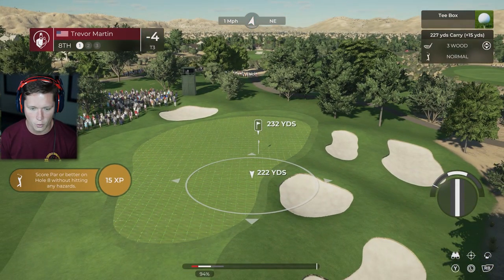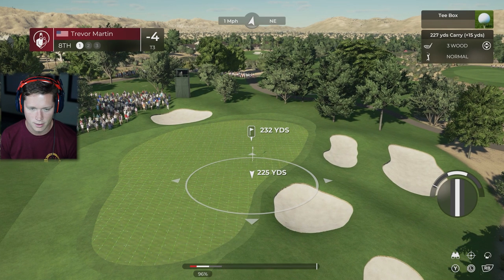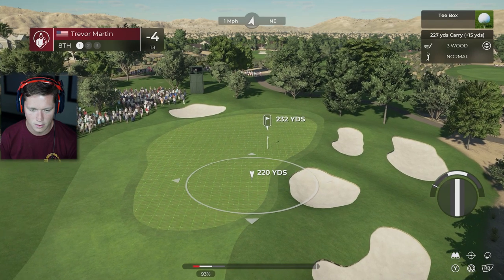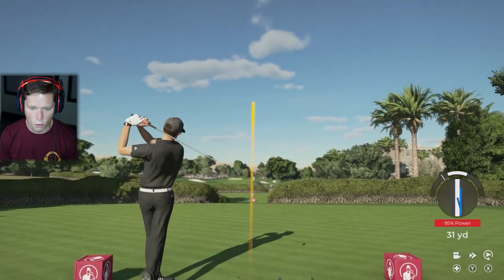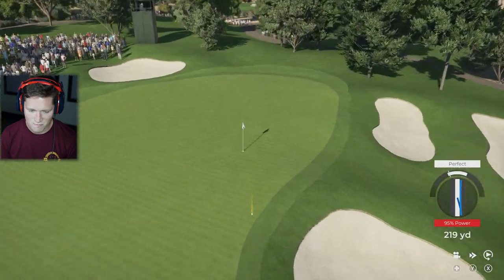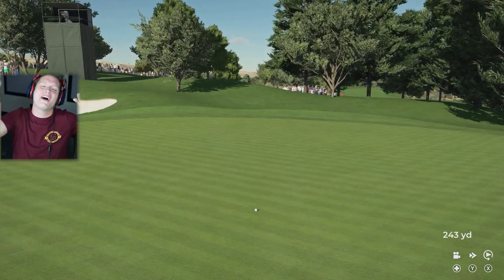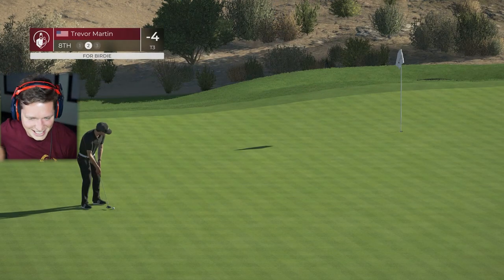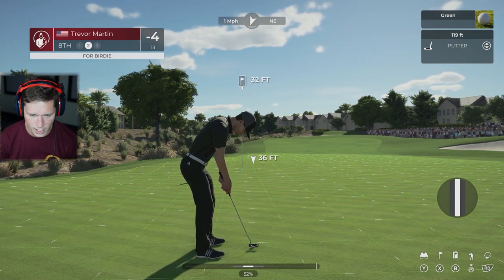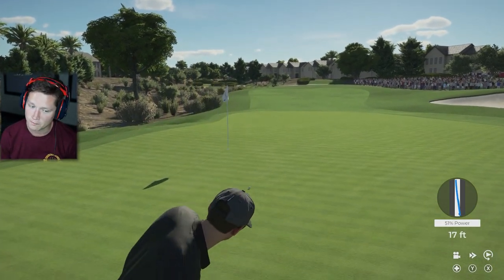We're going to be trying to make it to the green in one here. A well-struck shot will avoid the gully, but anything to the left half can roll off the green. The bunker short right is also to be avoided so you don't make a sloppy bogey. This is going to roll quite a bit — we're going to have a perfect shot there. If that would have just dumped right in — ridiculous. 32-foot putt here, right to left. Not strong right to left, but it is a long one.